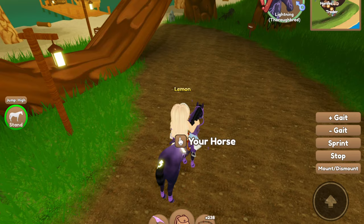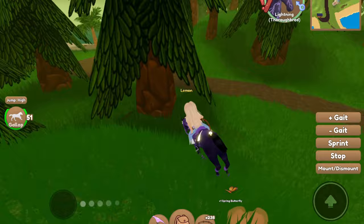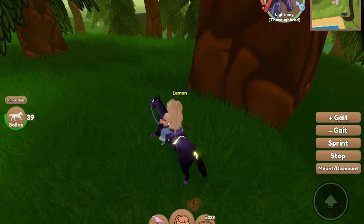Let me just go ahead and show you guys what I mean. I usually start along here — there's a butterfly, go ahead and grab that because you can also just run into these. Oftentimes I'll also stop and catch the horses because it's another good way that you can do event horse hunting while grinding. Just catch any of the horses that spawn on Forest Island — I find that that is a great way.